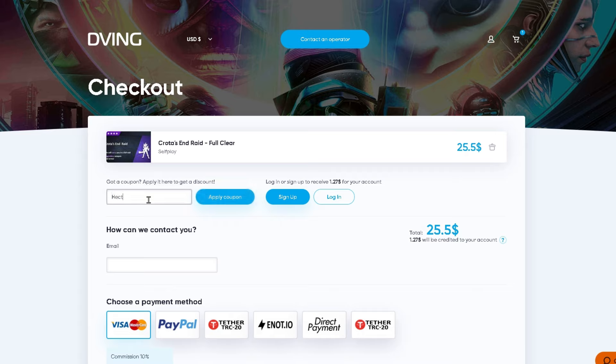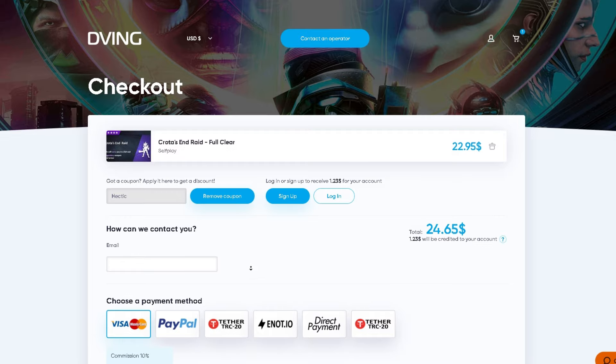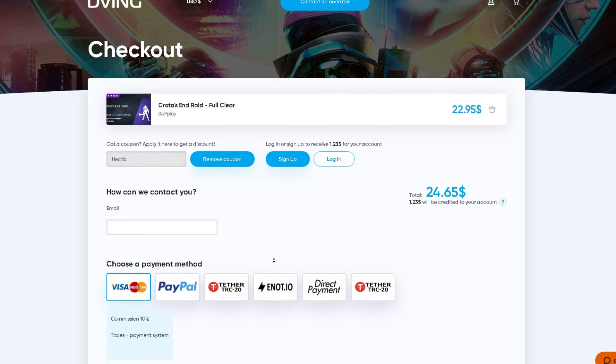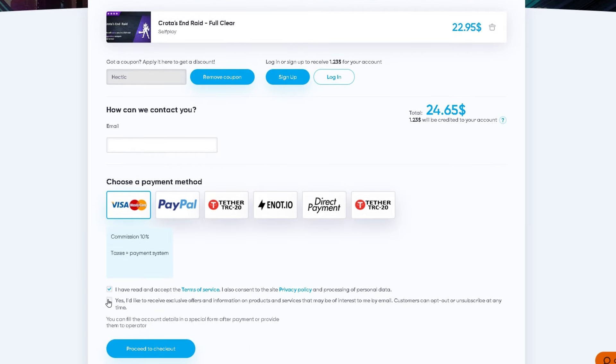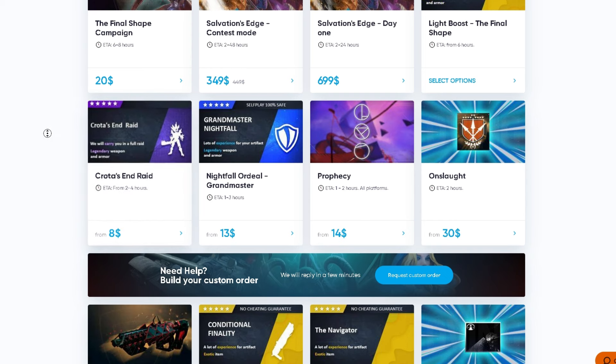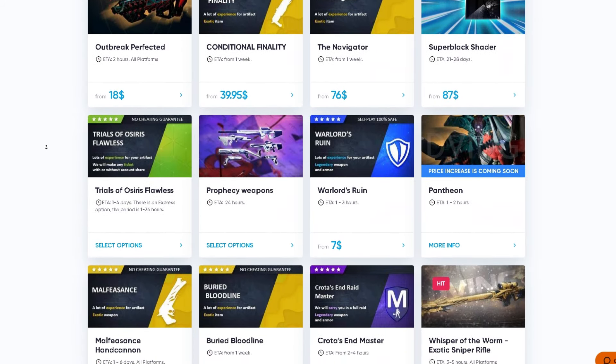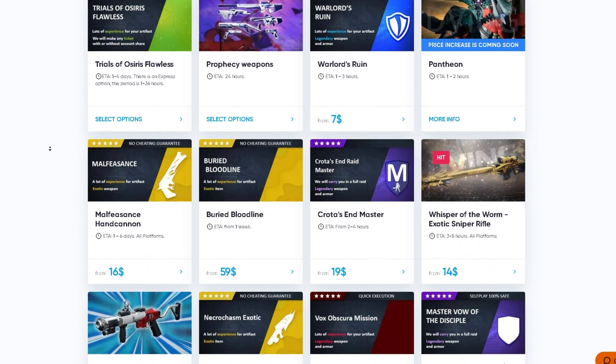As we can see, our total is $25.05. If we apply this coupon, we get $24 — so you save a dollar. I would highly advise doing this. From here, choose a payment method: there's Visa, PayPal, and a few other payment options. Agree to the terms and services and then proceed to checkout. I would highly recommend Topping.net, especially because the Final Shape is releasing and there are many awesome services available. That's all for today guys — I'll see you in the next one.